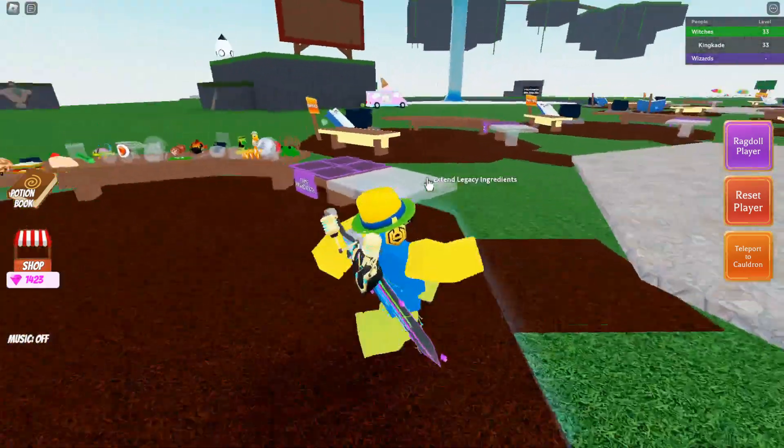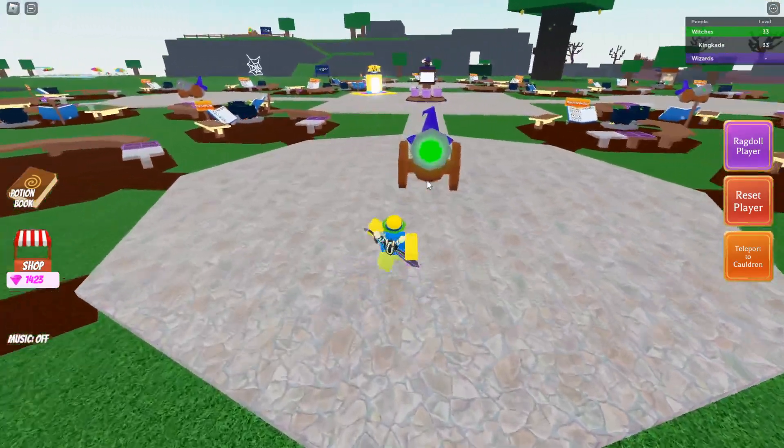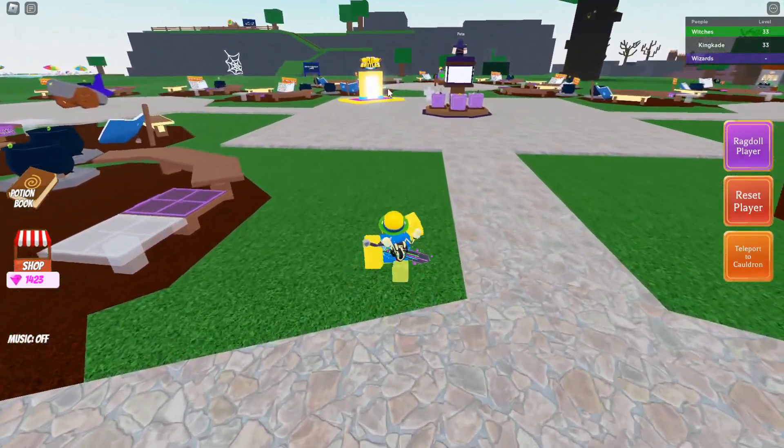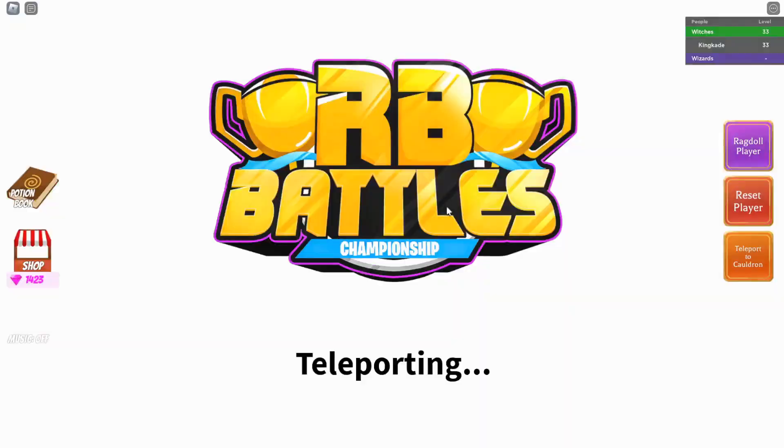You actually don't need to do anything in the main game. Just go towards the middle and enter this portal right here. Jump into the portal and it will teleport you to the RB Battles map that we need to complete.